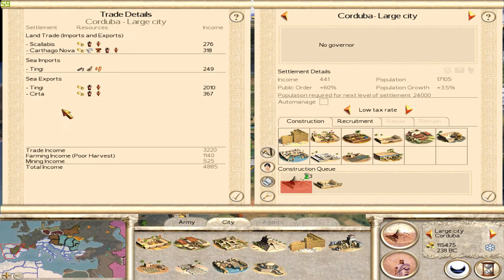And if I go down here, you can actually see exactly what the imports and the exports are. Through land trade I'm making almost 600 a turn — from gold, olive oil, wine, silver, pottery, and all this sort of thing. Then through sea trade, that's going to Tinggi because that's the nearest port, I'm getting copper, wild animals, and timber as imports. And my exports are gold, olive oil, and wine. So I'm making a huge amount of money there.